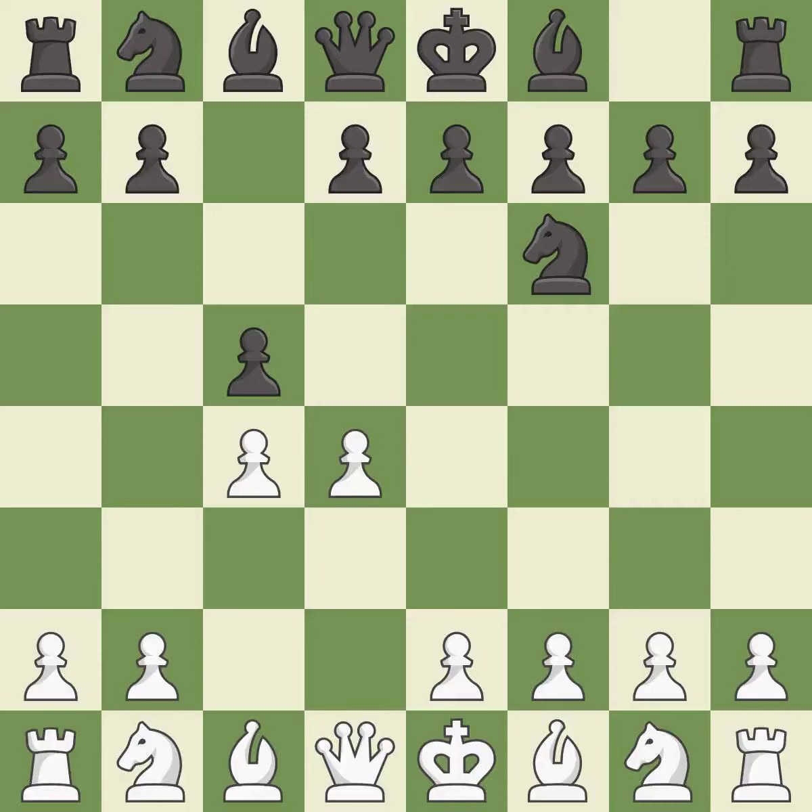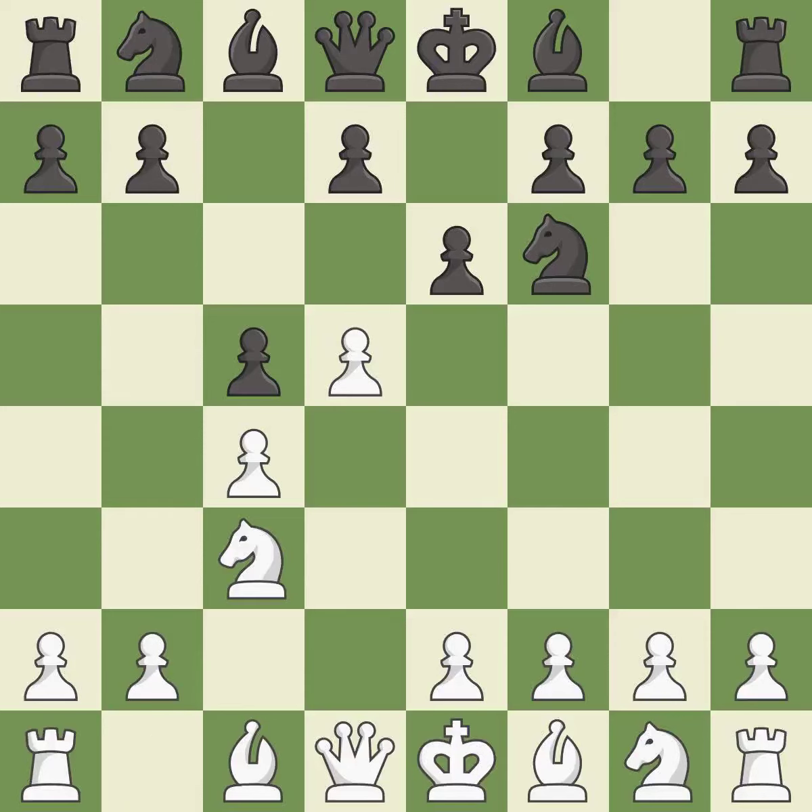The Bononi Defense immediately attacks the d4 pawn and creates squares for the black queen to develop. d5 grabs more space in the center and prevents black from trading the c pawn for the white center pawn. e6 attacks the d5 pawn and allows the dark-squared bishop to develop. Nc3 supports the d5 pawn and starts the fight for the e4 square. xd5 creates an imbalanced center and opens up the e-file for black to use in the future. cxd5 recaptures the pawn on d5 and leaves the c4 square open for white pieces to use.